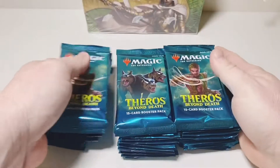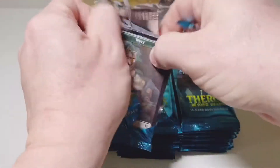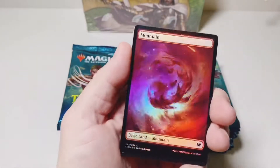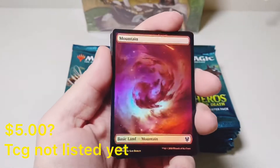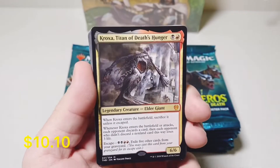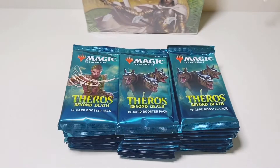Last 12 packs: two Calyxes and a puppy dog, so that's good news — has to be good luck. Pack number one: foil land again, I think that happened in our last video too. With a Crocs of the Titan of Death's Hunger pack one. That's a strong first pack, let's keep that going.